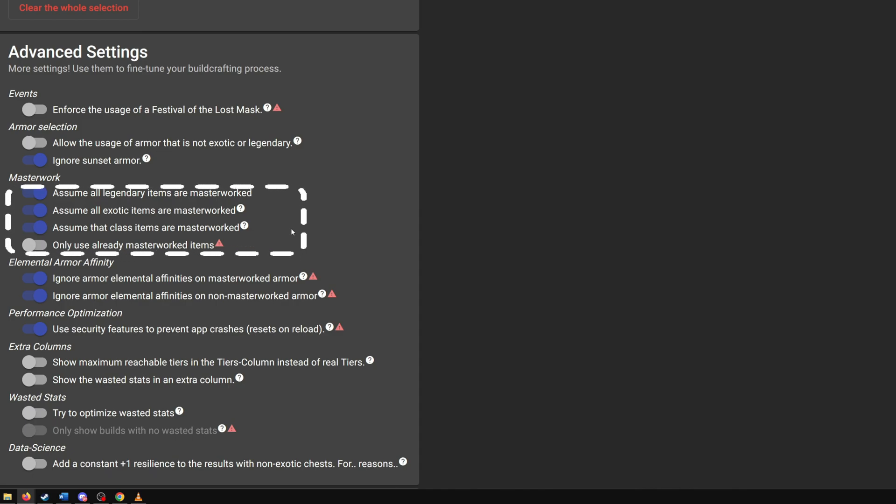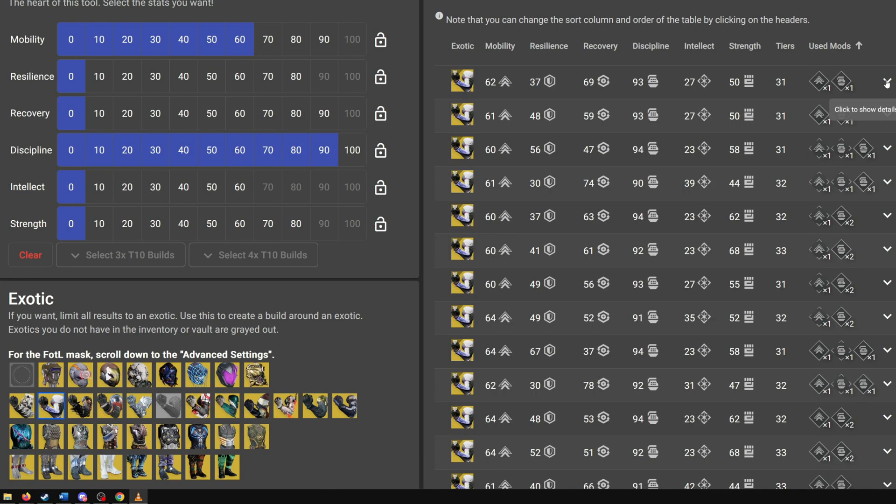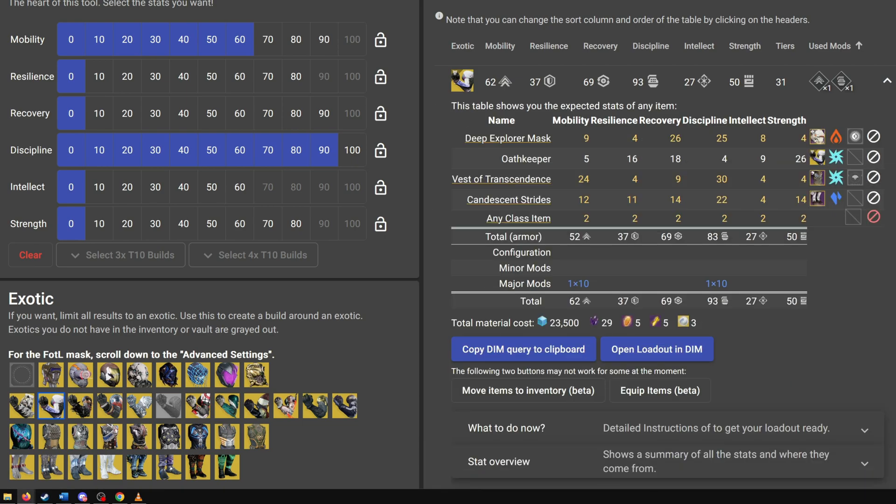To make it similar to our DIM example, assume all items are masterworked. The right side will show all the combinations based on our previous set parameters. To see a complete breakdown of the build, click on the row and the section will expand for more information, detailing items used, stats, mods, cost of masterwork, and an option to export that build to DIM so you can save and manage it there.